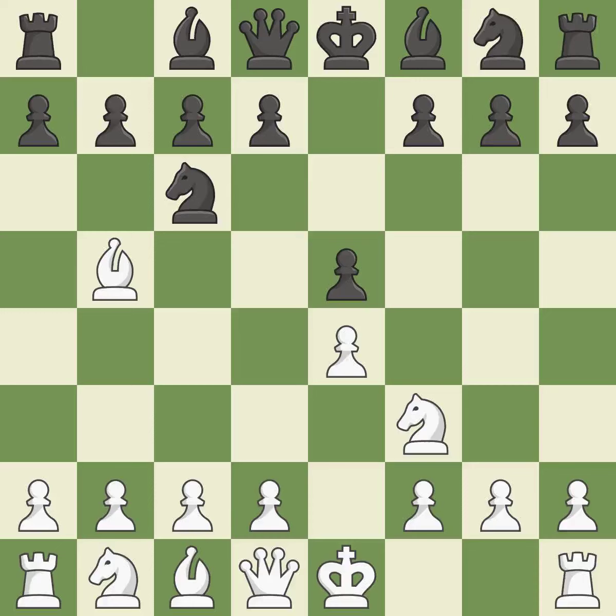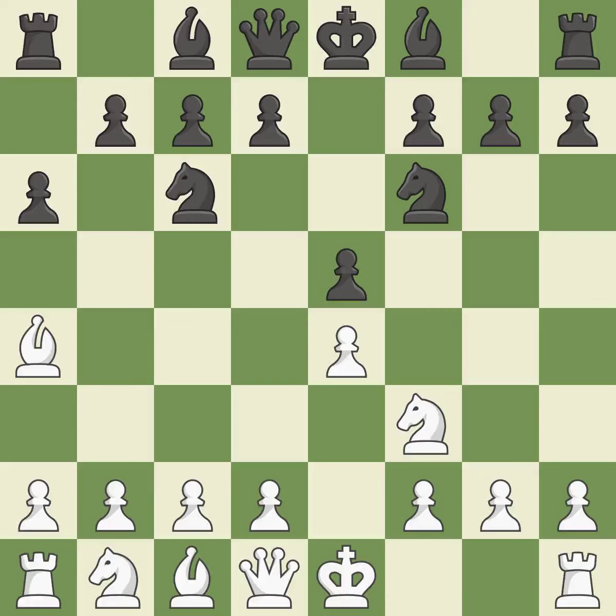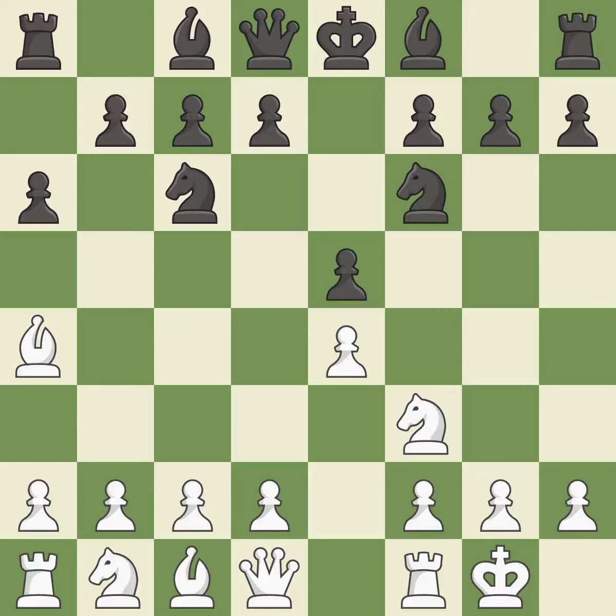The Ruy Lopez Opening develops the bishop to immediately attack the knight on C6, the lone defender of the E5 pawn. A6 forces the bishop to decide — exchange or retreat. Ba4 safely retreats the bishop while keeping pressure on the knight. Nf6 attacks the undefended E4 pawn and develops the knight at the same time.